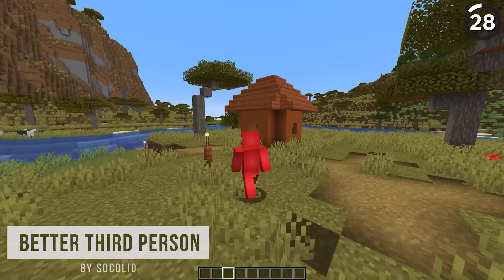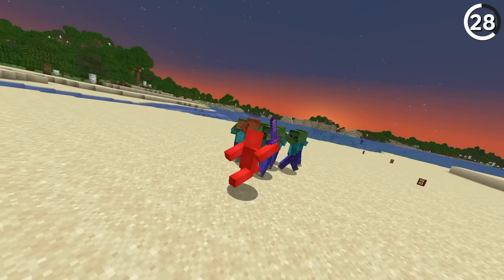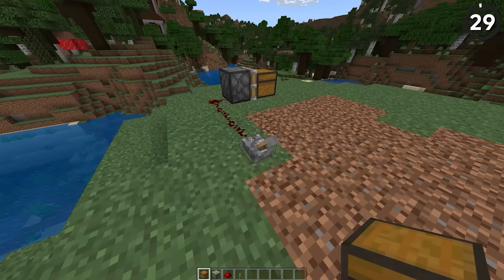Third person in Minecraft is pretty useless, but with the ability to freely rotate our camera around Steve we get a whole new way to play the game. Now it's much easier to see what we're looking at and react accordingly to any dangers on all sides. Because right now, the only thing that the F5 button is good for is a cringy Minecraft intro.